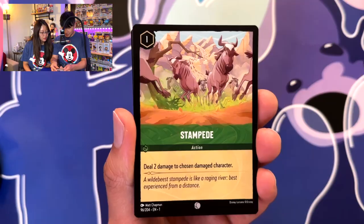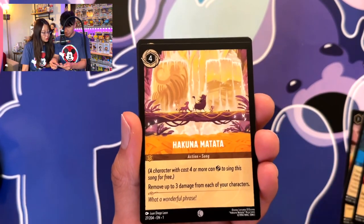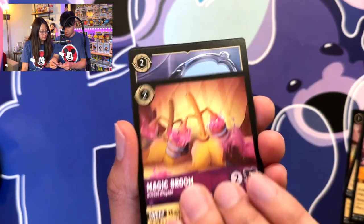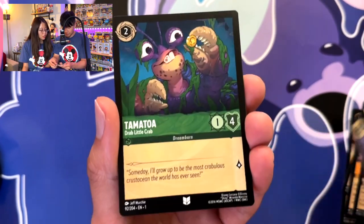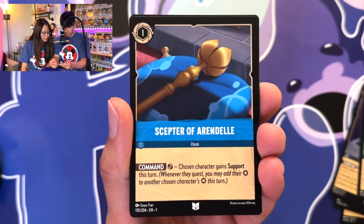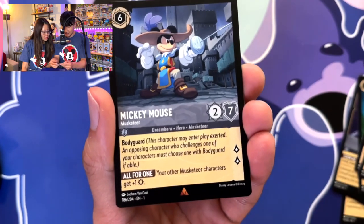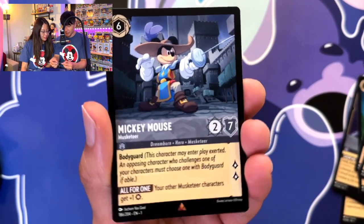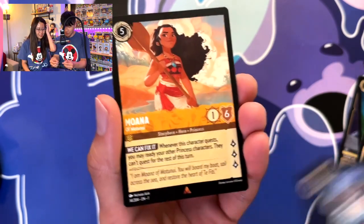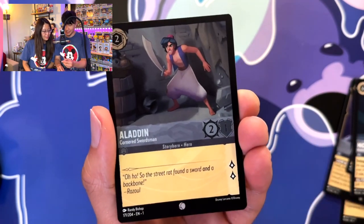Come on baby! Stampede, Work Together, Guest On, Hakuna Batata, Magic Broom, Beast Mirror. Tamatoa, Scepter of Arendelle, Be Our Guest, Mickey Mouse — I love this one! Moana and Aladdin. Moving on, here we go — come on baby, Duke of Weselton!